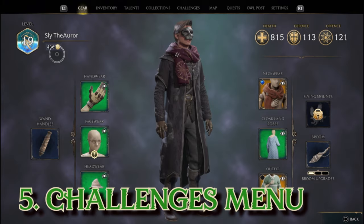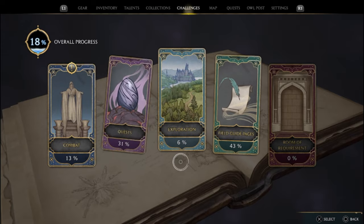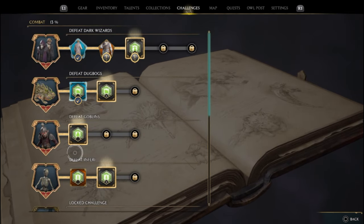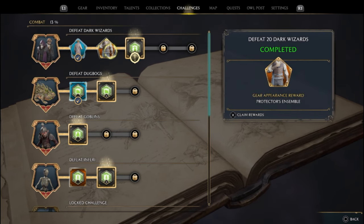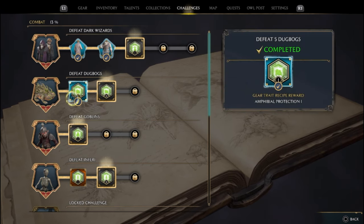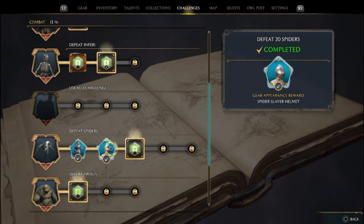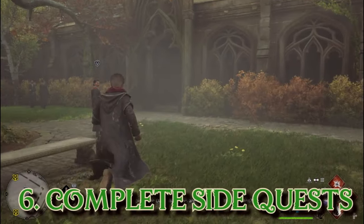I also wish I had paid more attention to the challenges tab on the field guide page menu. I really enjoy the system Avalanche put in place here because it's not only story-centric and immersive — it makes sense and it awards players appropriately. Every single puzzle you solve, every enemy you defeat, every side quest you complete, even broom flying challenges, will award you with boosts such as extra cosmetics, stronger gear, new brooms, larger gear inventory space, and ancient magic ultimatums.